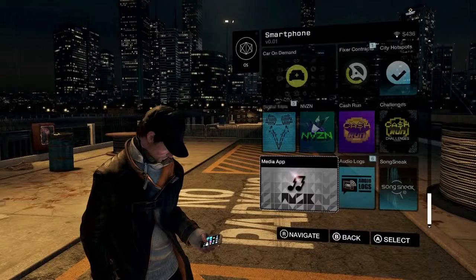We start with the top app on the left: Car on Demand. You can drive the car, or you can literally hack into people's information and get access to that vehicle. So you can use that vehicle whenever you want — the vehicle will come to you. You can drive it as much as you want and it's basically in your collection, which is pretty cool.